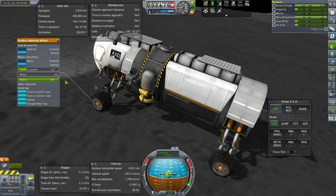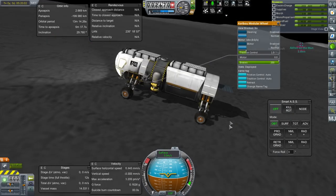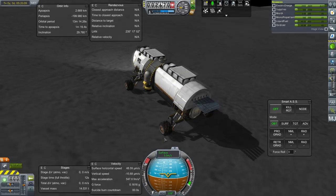Stronger brakes would be really helpful right now. There we go — now we're slowing down. Brakes, better. Friction control — let's just override all the things and see what happens.